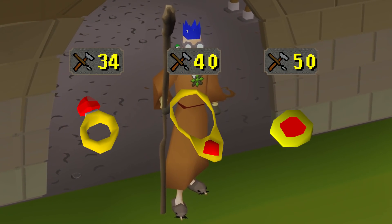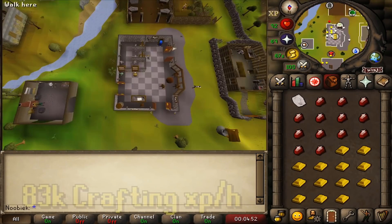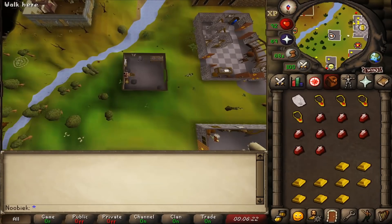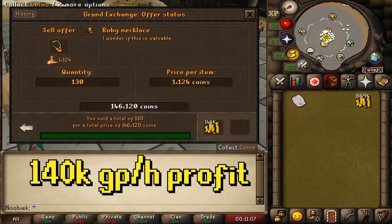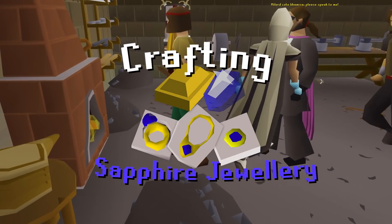Ruby jewelry requires 34 Crafting for the ring, 40 for the necklace, and 50 for the amulet. Making ruby necklaces yields up to 83k Crafting XP per hour and 140,000 GP profit per hour, making ruby jewelry a solid method.